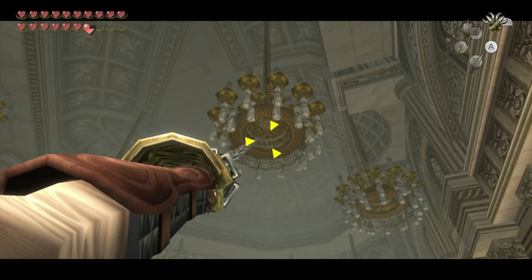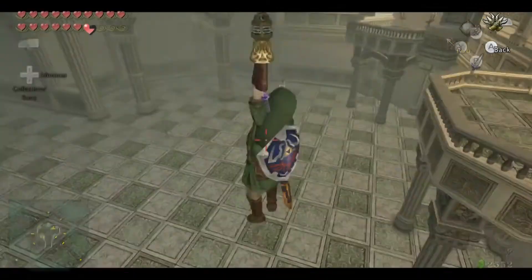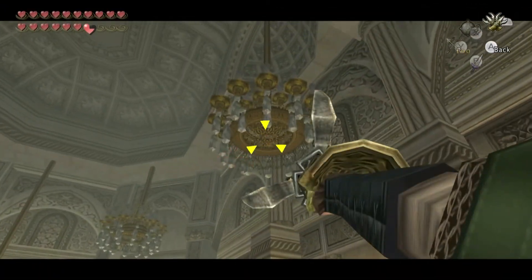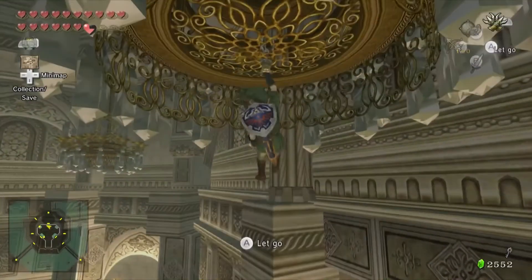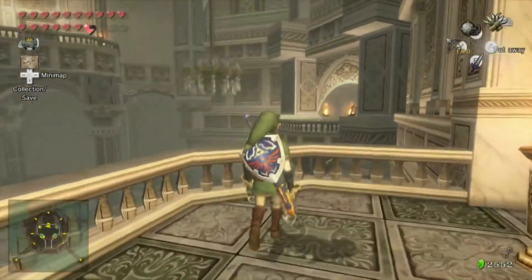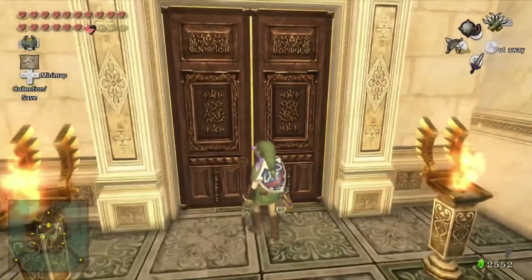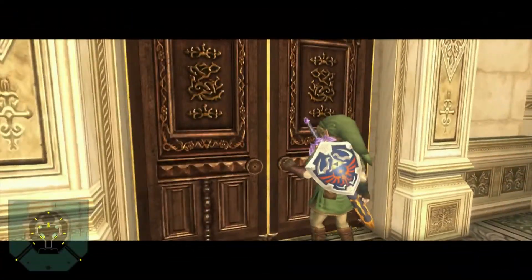We're going to go ahead and use the claw shots to lower ourselves a little bit so we can grab hold of this chandelier, and then just drop through here. You can claw shot your way up to that other chandelier but there's nothing over there for you right now, so don't worry about it.